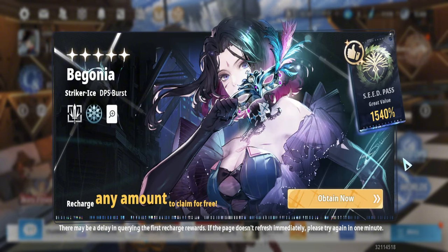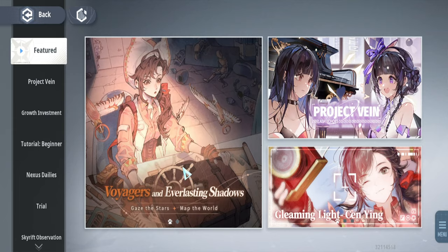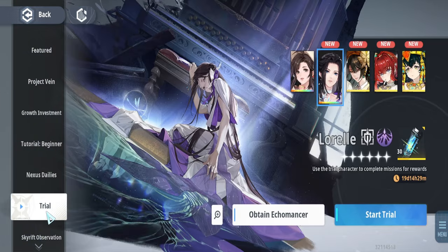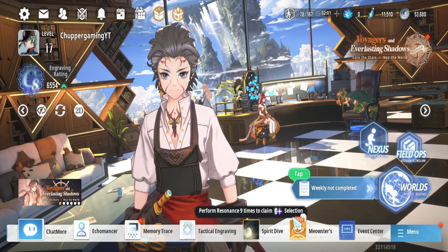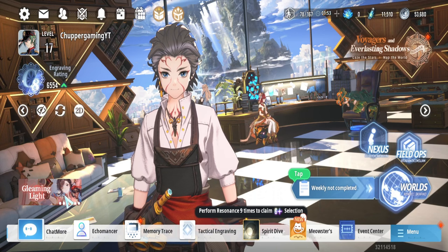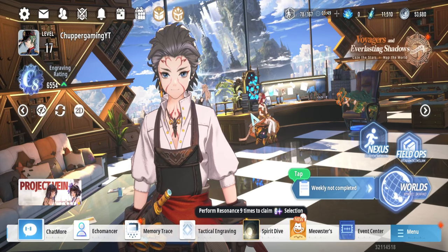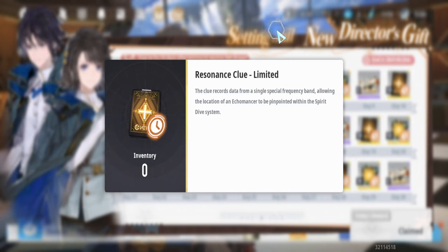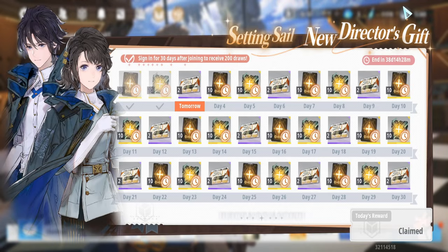If you're considering spending in the game, even a small purchase like a one dollar pack will give you a great head start on progressing. Logging in daily is also one of the most important habits — even if you don't have much time, log in to collect free items including summon cards and stamina.